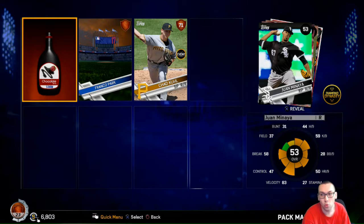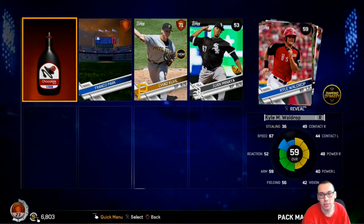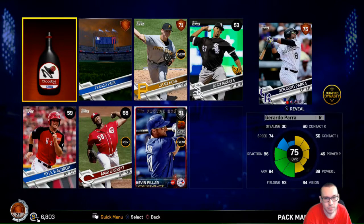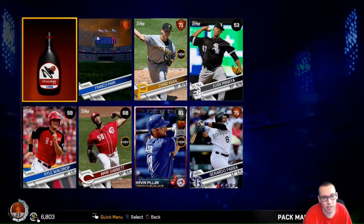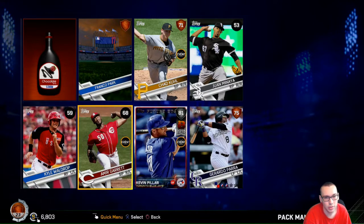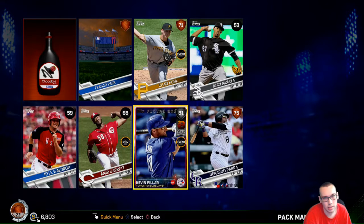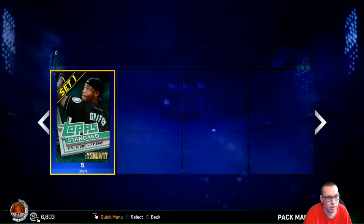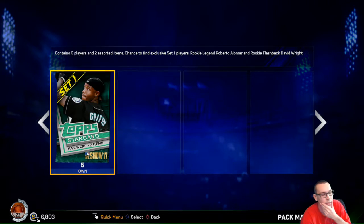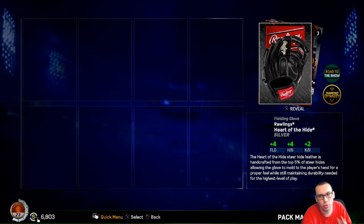Oh, a breakout - okay, a silver breakout. Ooh, Kevin Perler - that's a guy you need in the game to get stubs and MT XP. Five more packs. I just don't want to go over ten minutes - not because of ad revenue, but because of the atrocious upload speed.